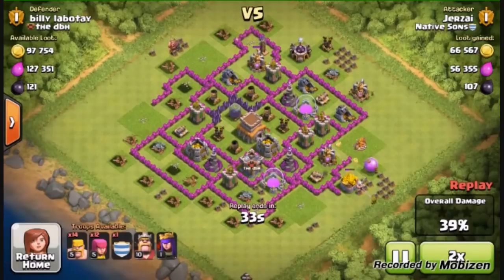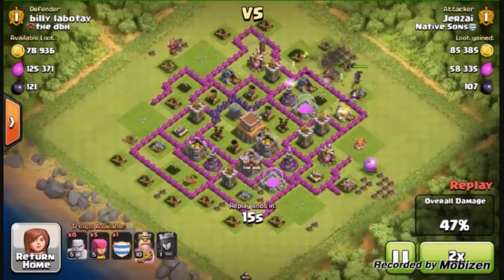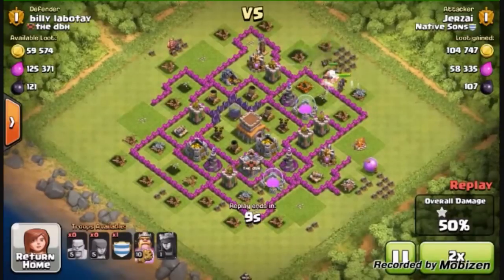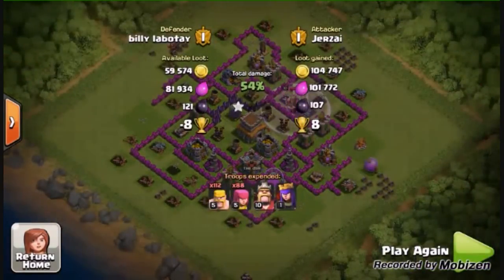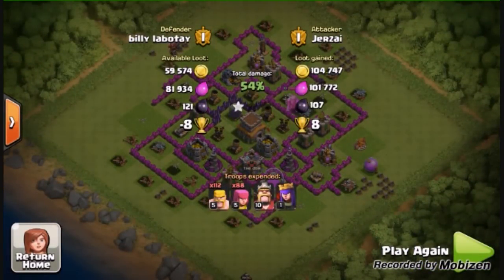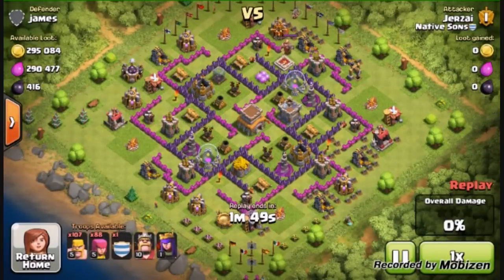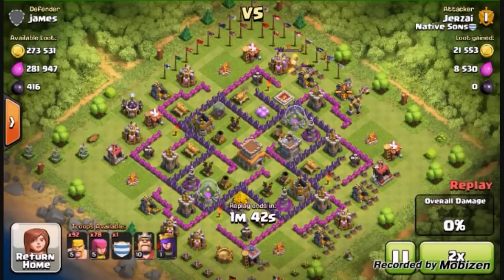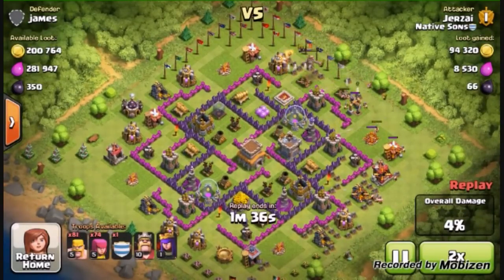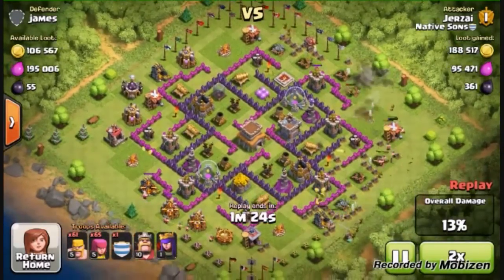Burst barging allows you to control which structure you want to take down and effectively control the use of your barbarians and archers. Depending on the hit points of the structure, I deploy a certain amount of barbarians and archers to take it down. This avoids wasting troops in one spot or corner, saving your barbarians and archers so you can raid another base in a shorter time, since you need less time to train them up.